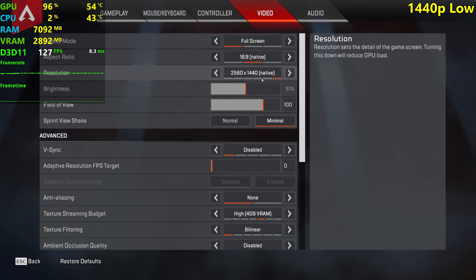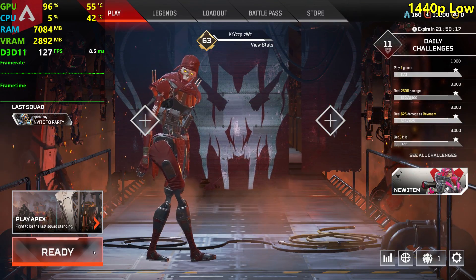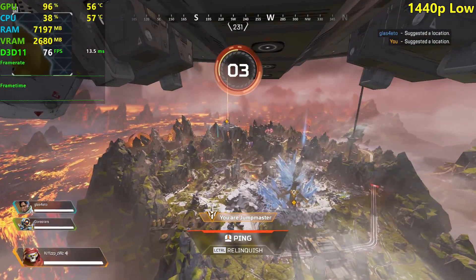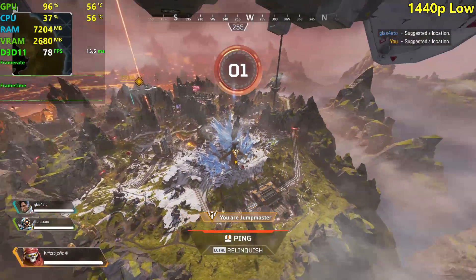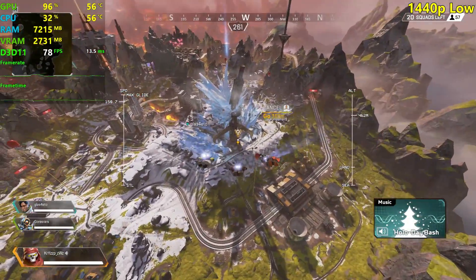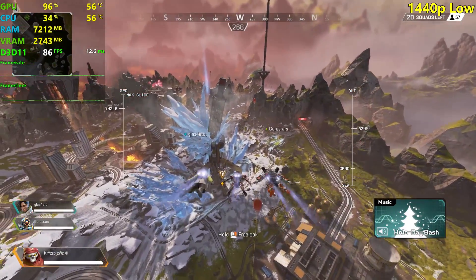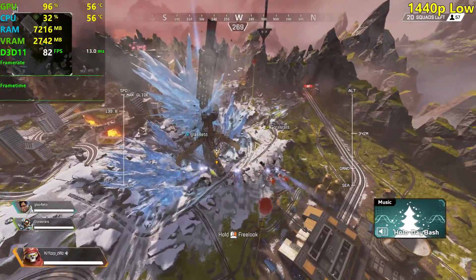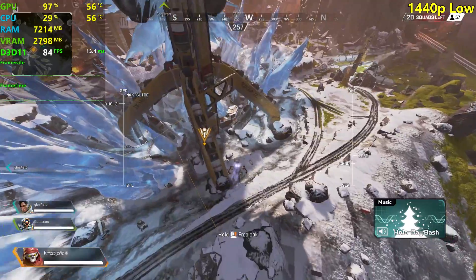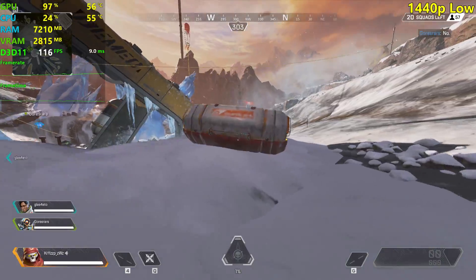We're back at 1440p with the same low settings. We're seeing around 70 to 80 fps while dropping and rendering the entire map. We're going to our usual spot to test fps.